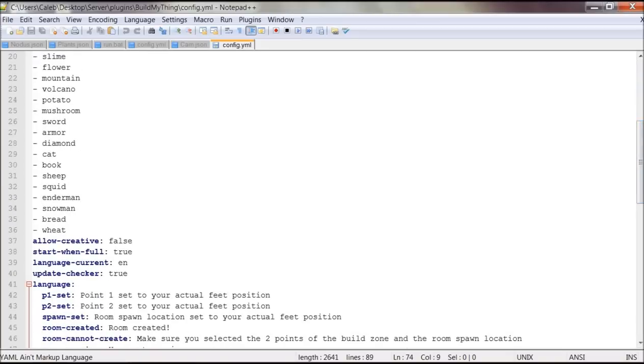Right here is the allowed to create setting. The default is basically you can fly in survival mode, and you have clay and hardened clay that you can build with. But some people just want all the resources, so you can turn that on if you want — usually I keep it as is. Start when full, you want to keep that as is usually. And update checker, you also want to keep that set to true.